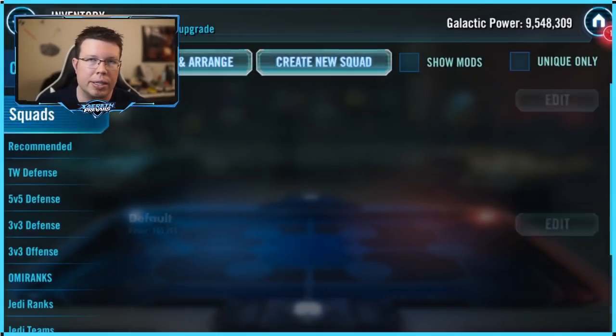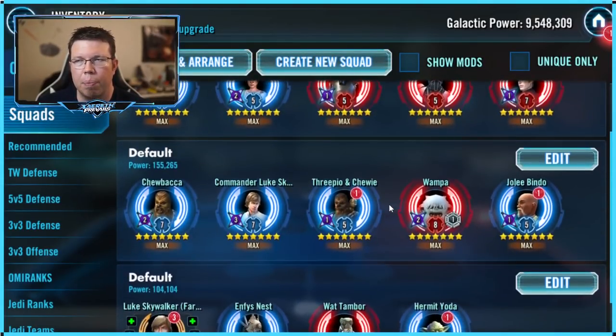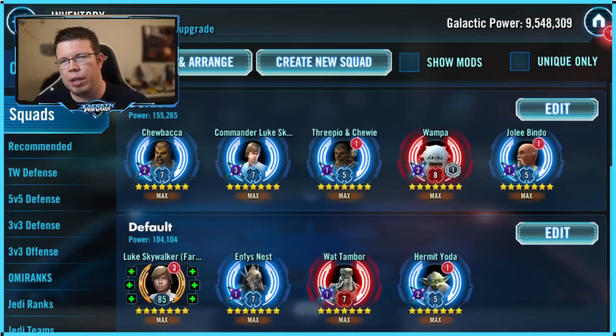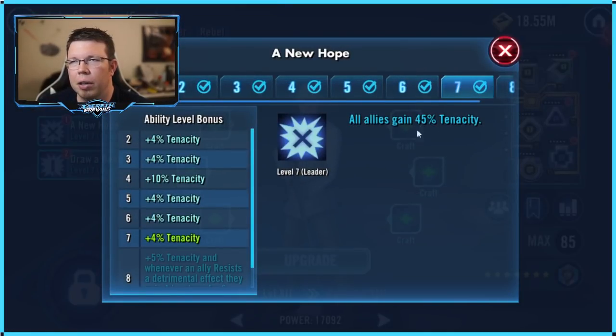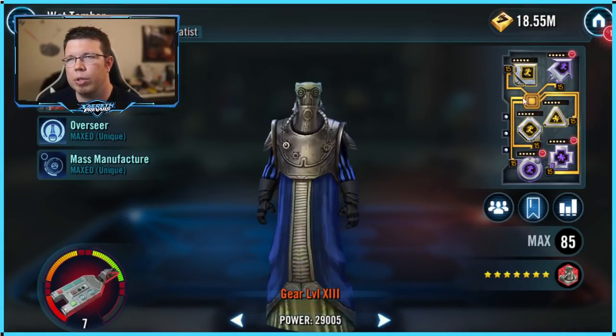On my alts you can solo a lot of different teams, especially Padme teams on defense. They don't have a huge amount of potency. If they do have a lot of potency, you can take Farm Boy Luke as the lead — he gives everyone 45% tenacity. Normally you want about 160% on her, getting her up to about 200%.